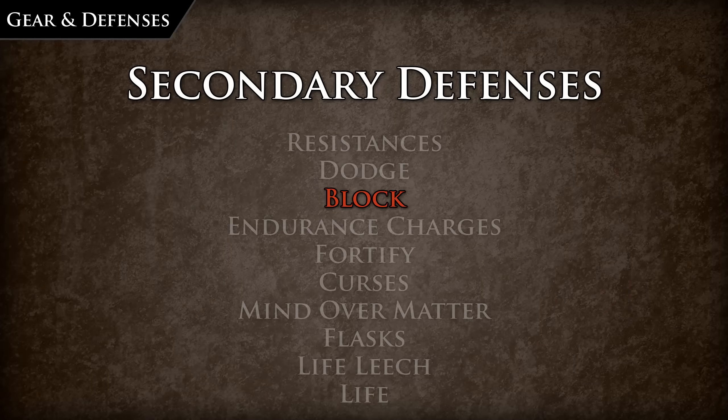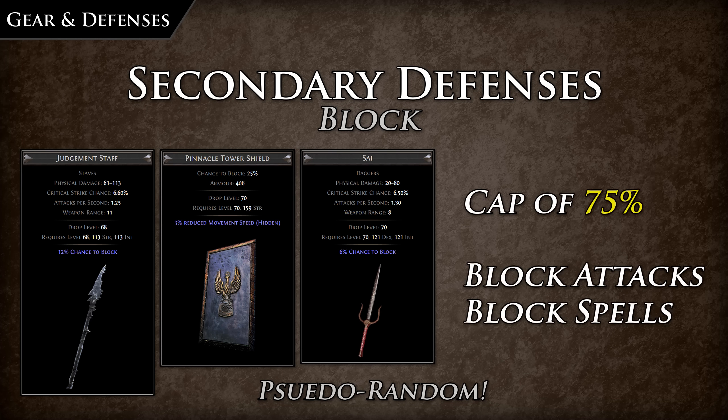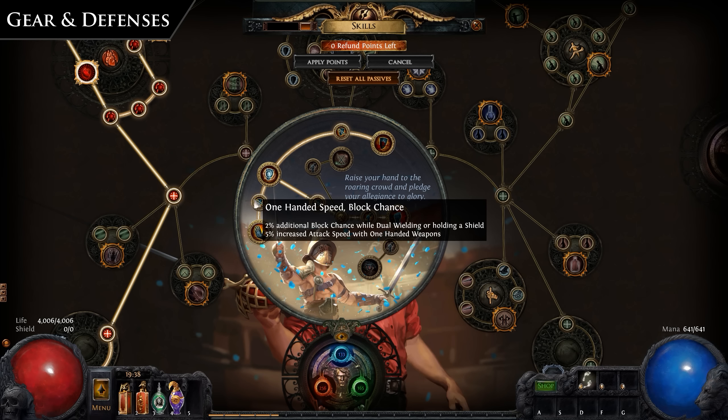Block is a means of damage avoidance like dodge and evasion, and like dodge it is pseudo-random and has no entropy effects. It has no lower cap and an upper cap of 75%, which can be increased via unique items. It comes in two forms: block attacks and block spells. Block attacks can be attained by using a shield, a staff, or dual wielding weapons, which provides a hidden 15% block chance, as well as percentage block chance from the passive tree, ascendancies, and unique items. Block spells is not provided as an implicit block like block attacks and must be obtained by other methods — it can be acquired from the passive tree, ascendancies such as Gladiator that provides 100% of block chance applied to spells, and unique items.